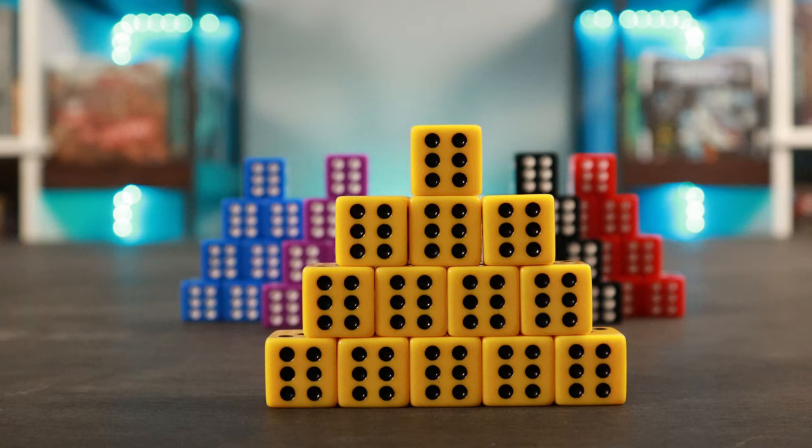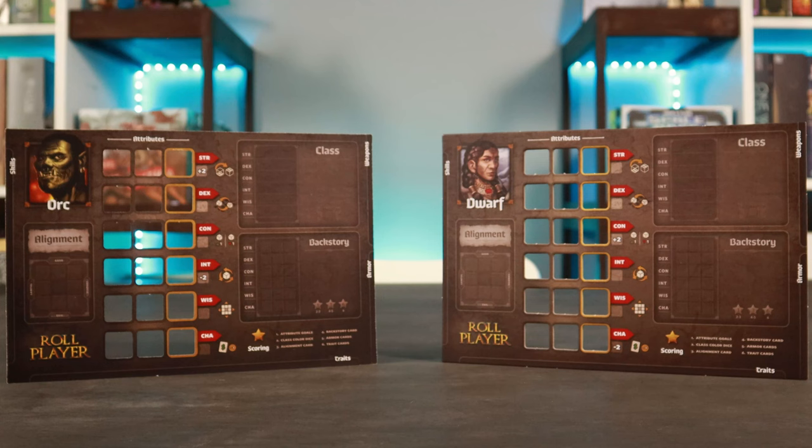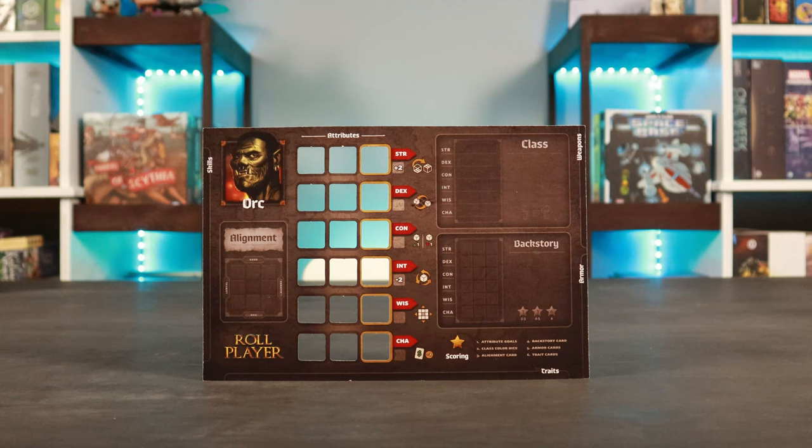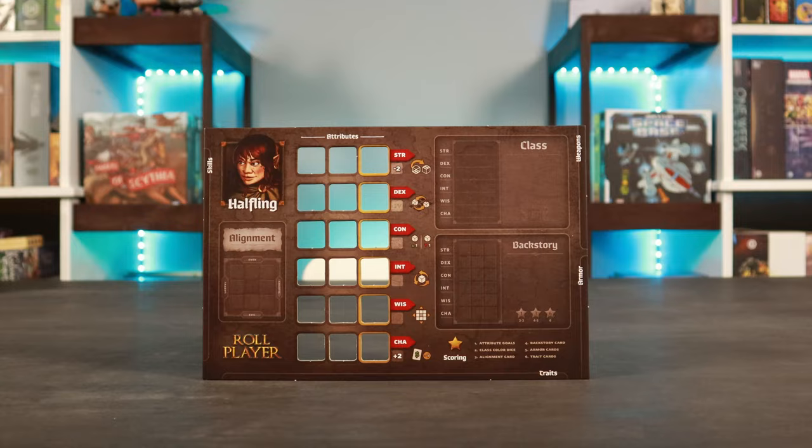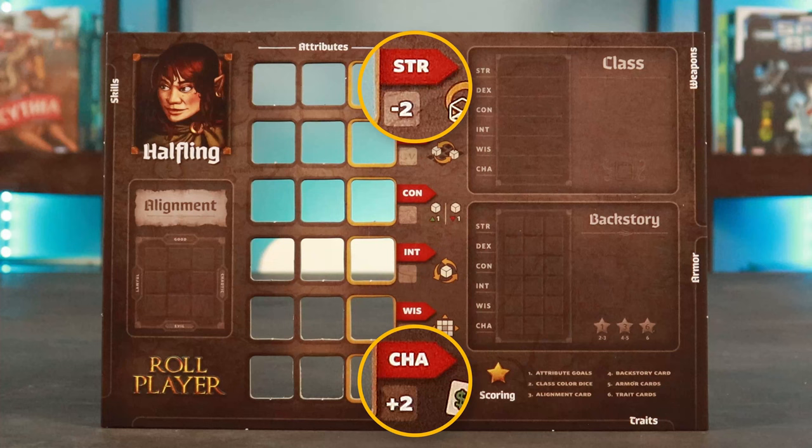Beginning with the start player and proceeding clockwise, each player chooses a character sheet and selects the male or female side. The character sheet is where a player's character evolves over the course of the game. On your character sheet you'll find your race, with choices between Orc, Human, Dragonkin, Dwarf, Elf, and Halfling. What differentiates the races is their bonuses to certain abilities which, when added or subtracted from your final three dice that make up your overall ability score, can help or hinder you.